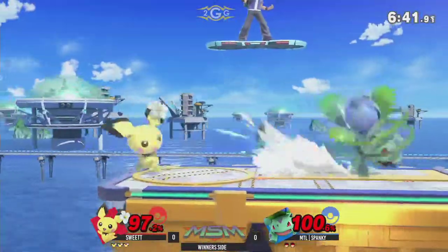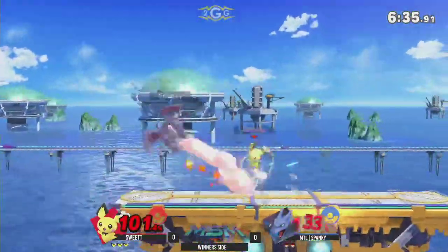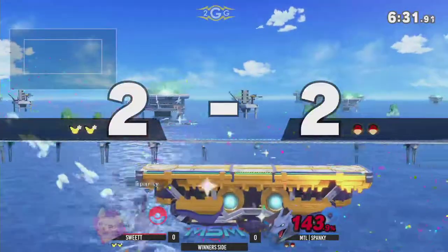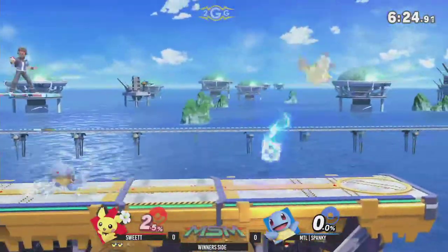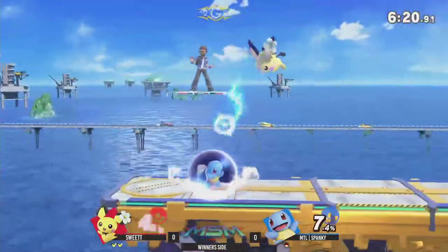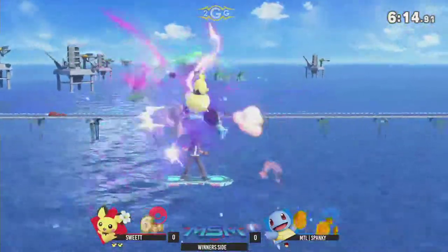He's recovering to the ledge. Ivysaur's so good at putting on that pressure — he's forced to shield. Parry to grab. And I like the switch coming out from Spanky right there to avoid the thunder, getting a back air in. We're down to two stocks apiece, but that forward tilt is going to change that. Sweet Tee feeling it. If anything is to be nerfed, it has to be that side tilt, because Charizard — a heavy character — just getting thrown off mid-stage. Unreal.